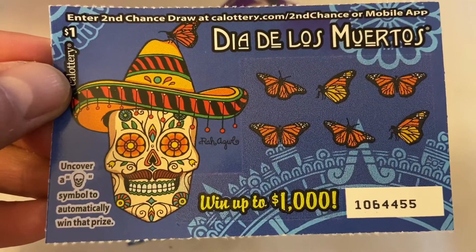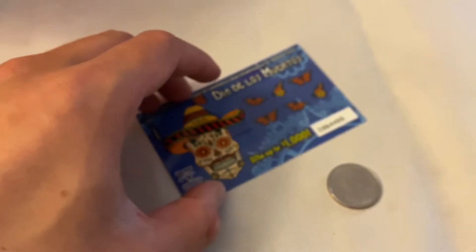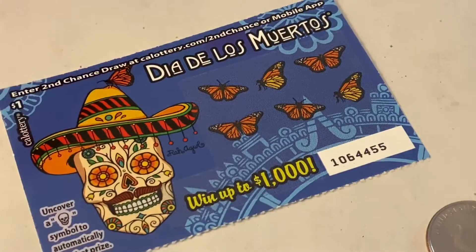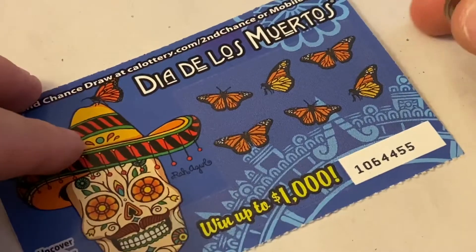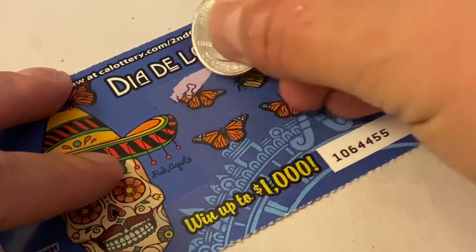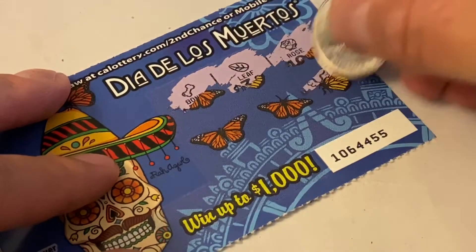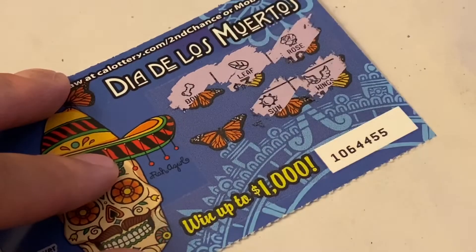With that being said, let's go ahead and start scratching! Let me zoom in real quick so you guys can see a little bit better. We got ten of these to play, so it's gonna take a while and I'm gonna go pretty quickly. We got a bone, leaf, rose, wings, and a sun.